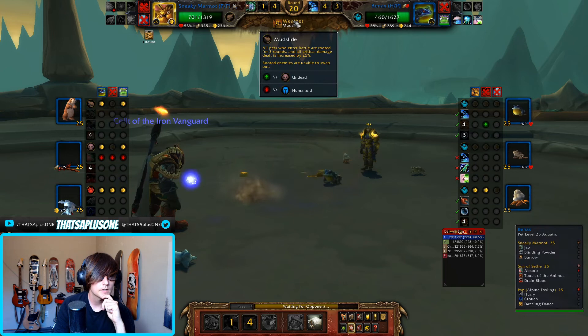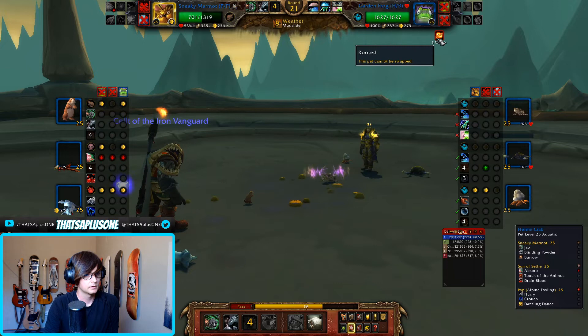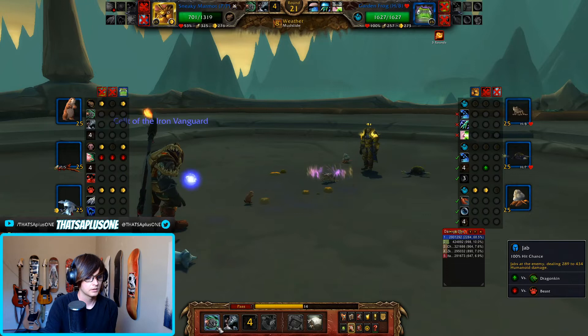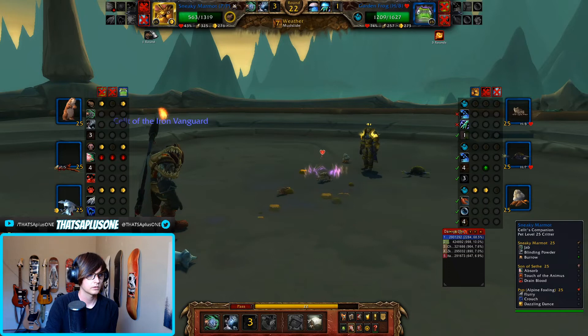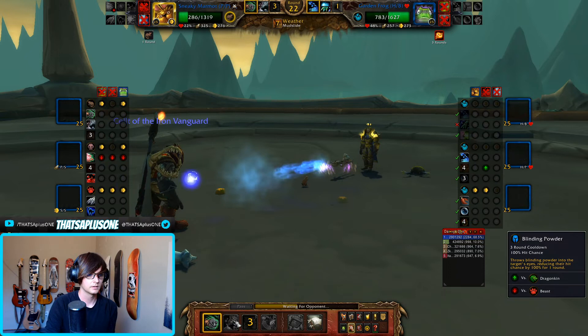There's the Mudslide. All right, cool. We have our Blind up now too. We do outspeed by like three. Pet cannot be swapped — Mudslide. I think we just open up with one attack and then Blind next turn, because I don't think they're going to use a cooldown here. We're a critter. Healing Wave, Cleansing Rain. We want to use the Blind in case they're going to attack — like, they're going to heal soon. They're not going to heal ever. Well, this gets us into our Dive, so we've got shots.